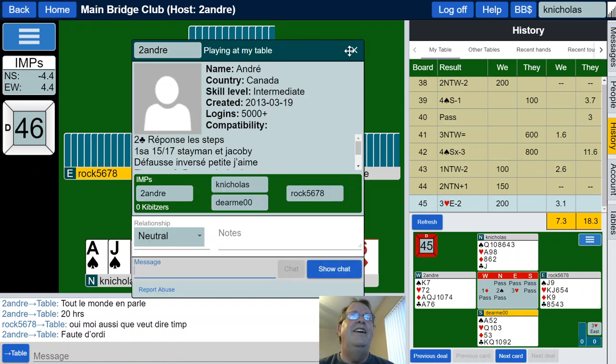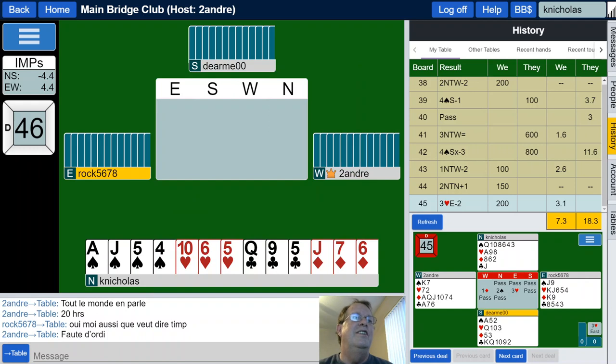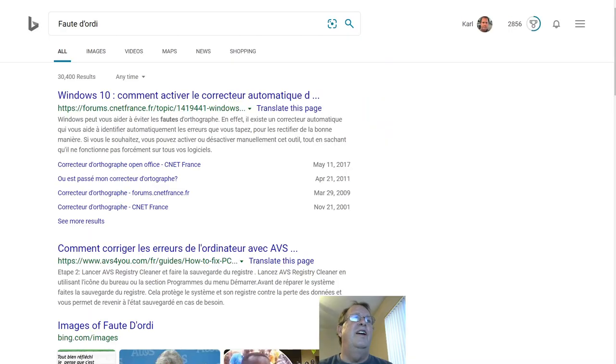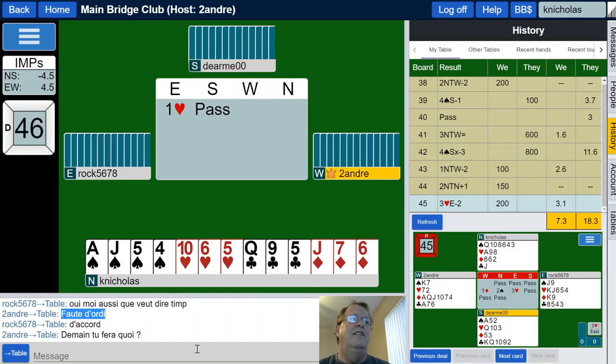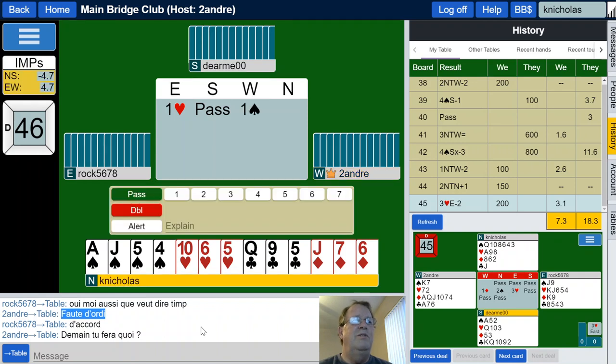I certainly don't know Montreal French, that's for sure. Shall we translate it? Bad luck probably, right? Let's just translate. 'Lack of computer.' 'Lack of thinking.' Yeah, I'm going with thinking — or maybe something went wrong with their computer. I don't know. I'm going to stop trying.